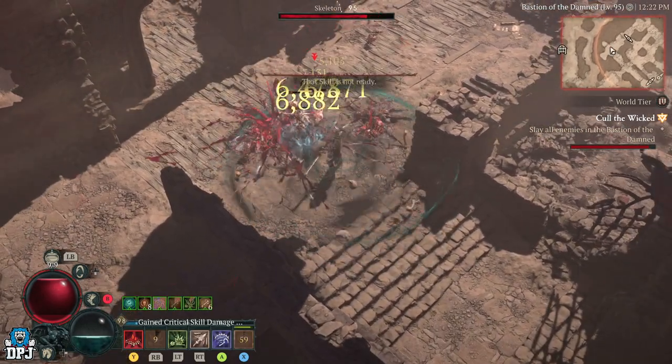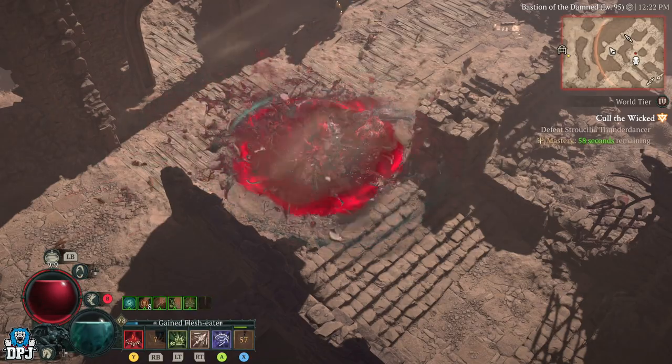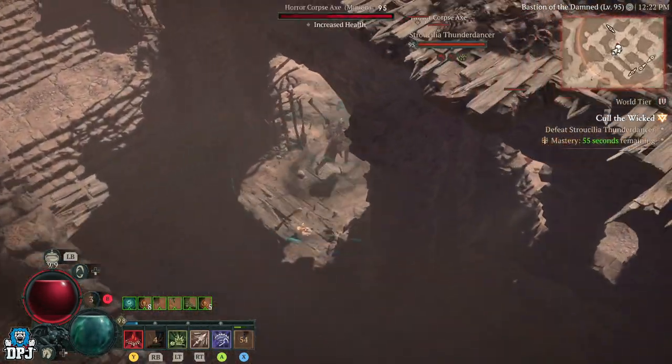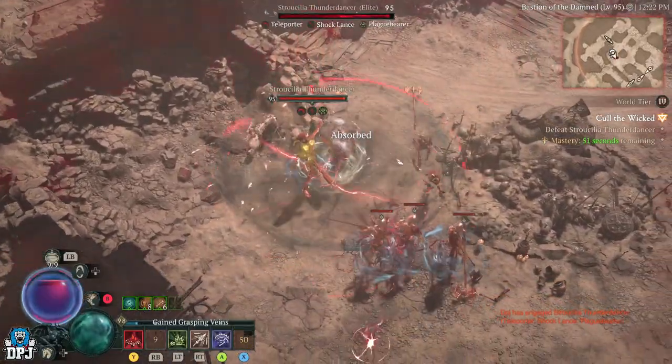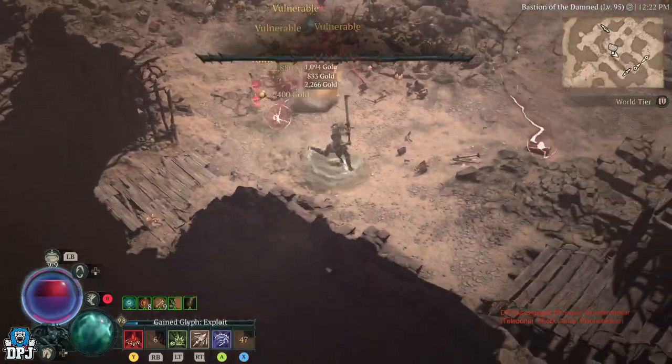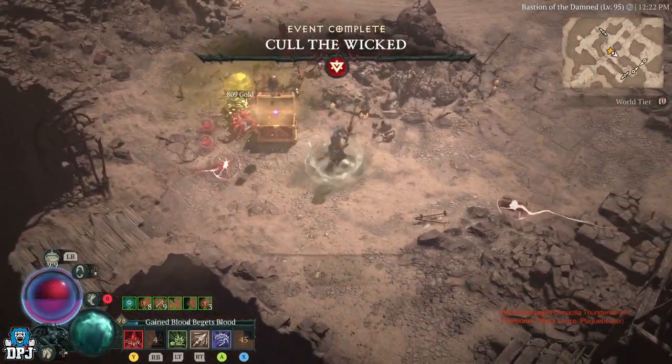I've got no essence left, but there we go. Now is the boss — we take out the boss, just corpse tendrils him, and he's dead. Simple as that. We open the chest.